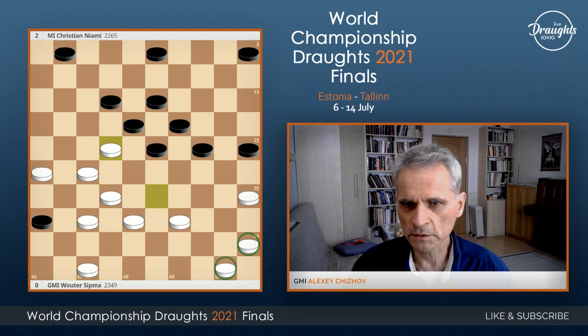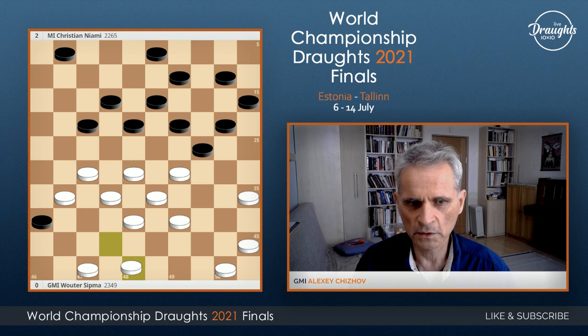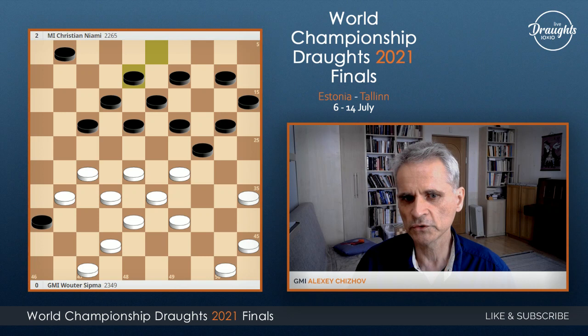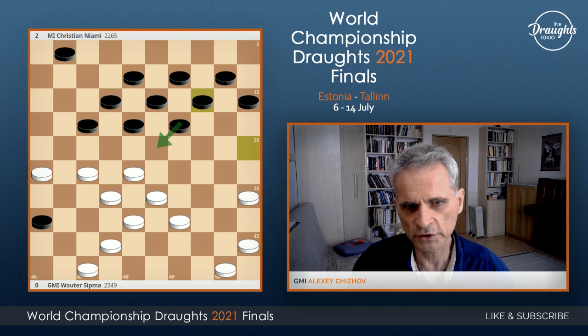Better to play 5-10, and 3-8. This is not easy to find, and also difficult to understand why — you need to see this variant. After this, black change back, and next they change forward to field 23, and they have no problem. But after this move, black may offer a piece exchange, and then attack, and actually they win — because on this move they win a piece.